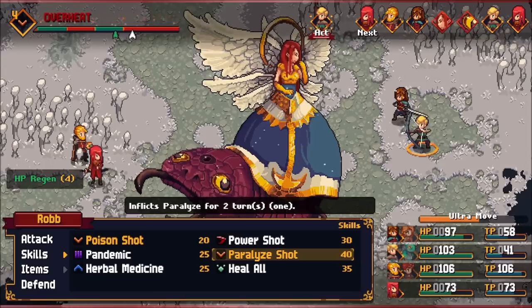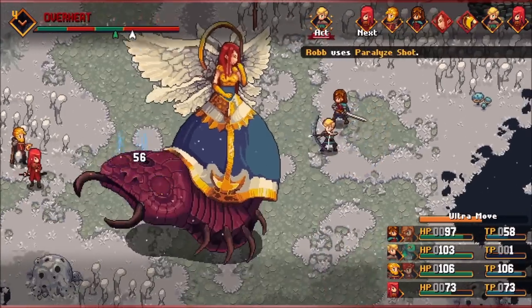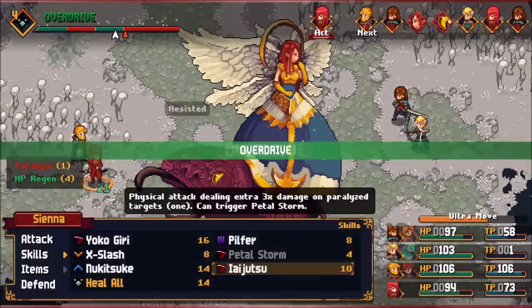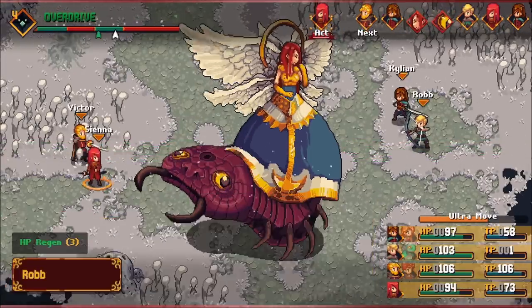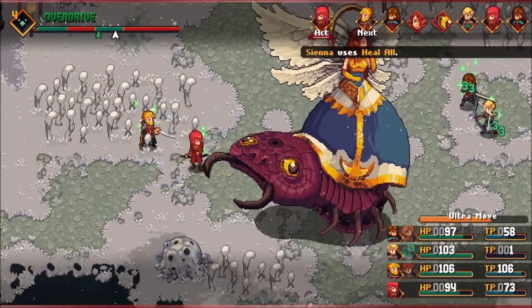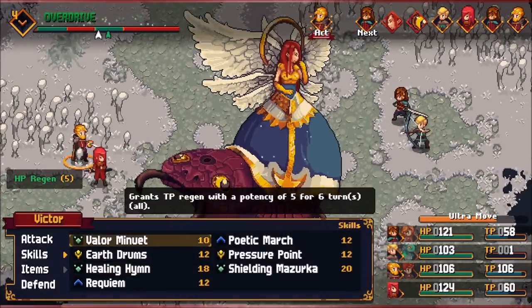Also, remember to constantly check your reserves to see if any of their skills are highlighted yellow, so that you can cool down the gauge that way too. You might not want to use the skill, but sometimes you gotta do what you gotta do. Because if you leave that gauge in the red, you're going to go down in flames and fast.